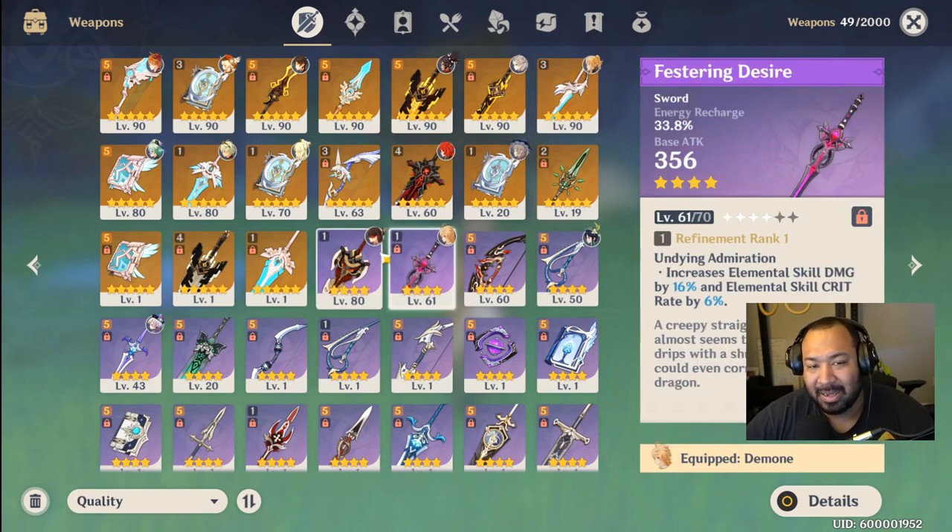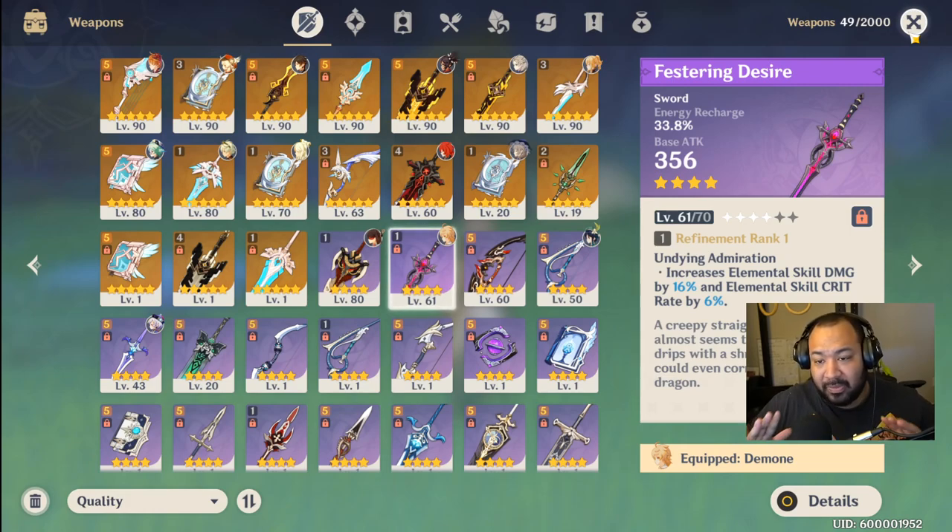If I absolutely had to name one four-star weapon I'd use no matter what, it would be Festering Desire. This sword is pretty much free and it seems like it was really just designed for Albedo. Any weapon outside of Lion's Roar and Sacrificial Sword can work — Albedo is just so versatile.